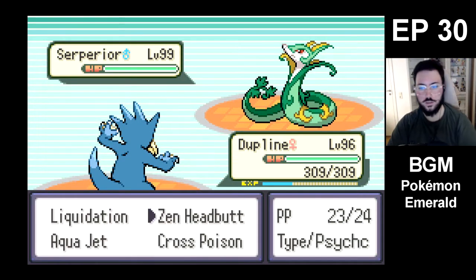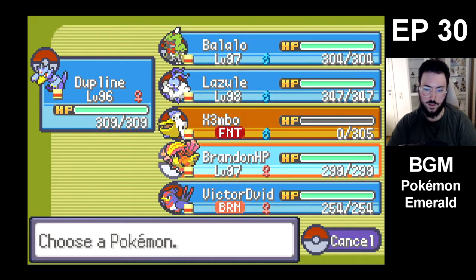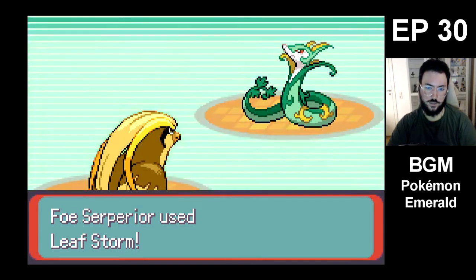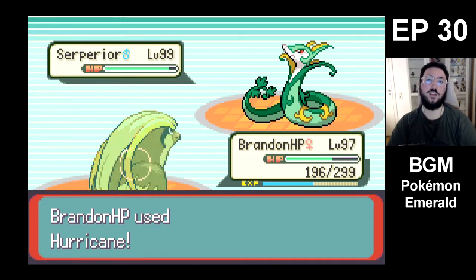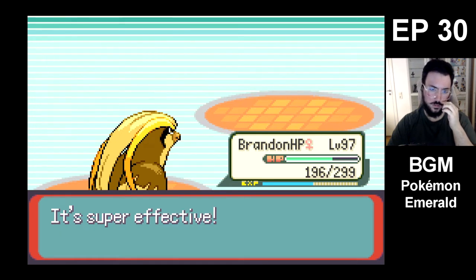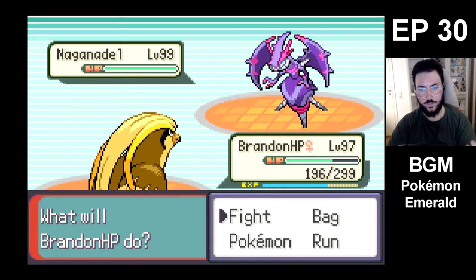Should've gone for Cross Poison. I guess I know what you are — you are the dreaded Leaf Storm. Brandon, you're gonna use Leaf Storm and then you're gonna get even stronger. Special Attack is up, and Life Orb. Just Hurricane — we need to kill you quick. There we go. And I do think what I will do after I defeat Drake, I'm probably gonna give all my Pokémon Rare Candies.